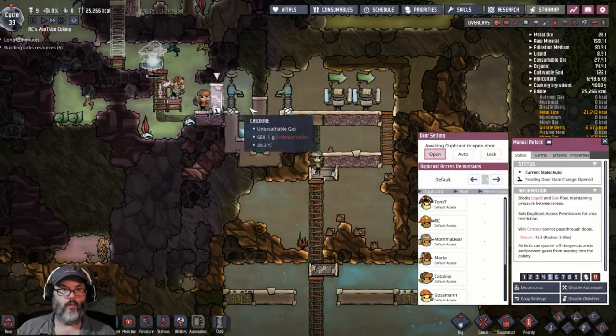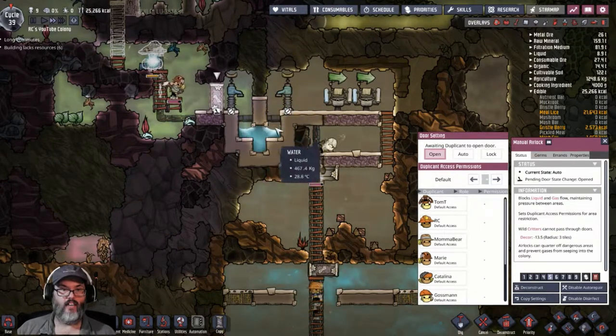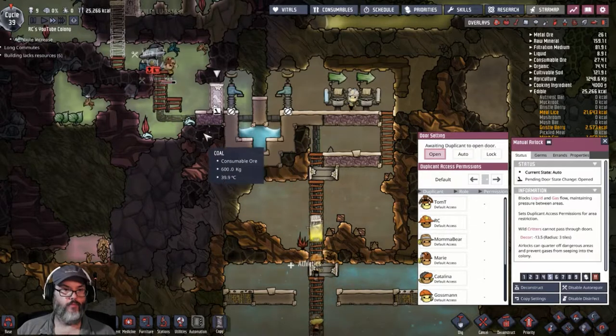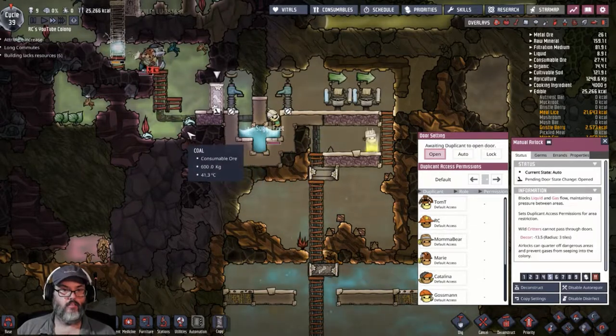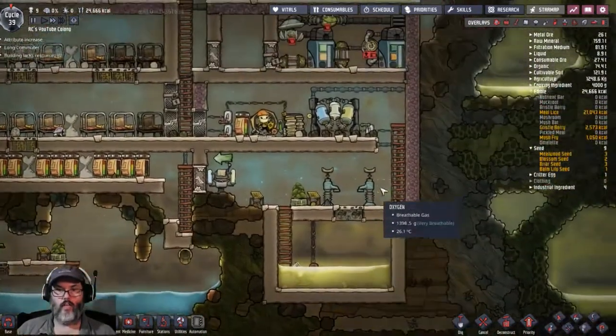The reason we can open that door — you can see chlorine coming into here, but it can't get through the water trap.